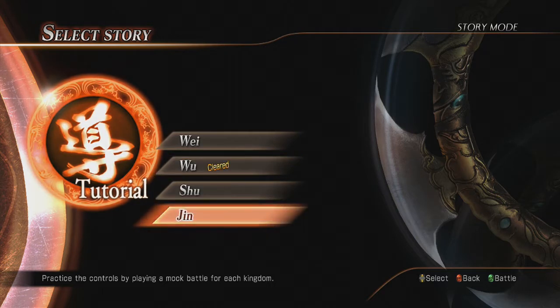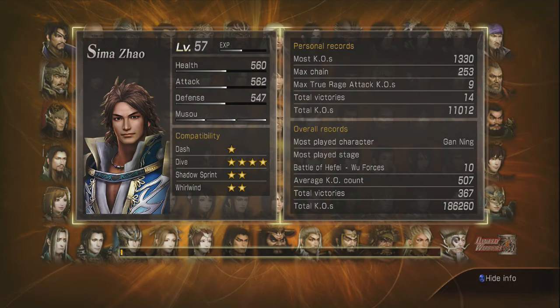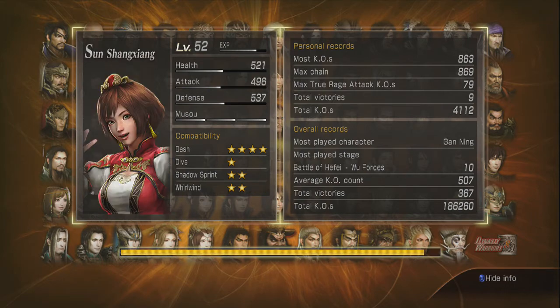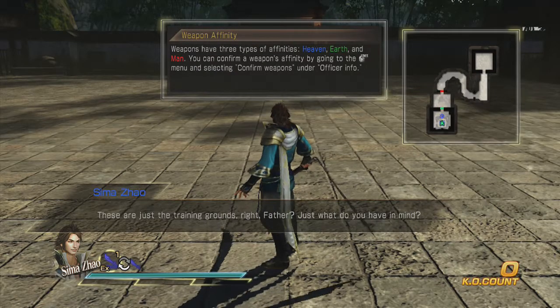So I figure why not go through Jin's. We're all so familiar with Wei, Wu, and Shu, so let's go ahead and do Jin. We're going to do the tutorial here. It's kind of slow but if you want to know how this game works and how it plays, check out the tutorial. And if you don't want to, when you get home there's an achievement for it which I recommend doing. I actually haven't done it yet — I need to do all the other three but this is how you do it.